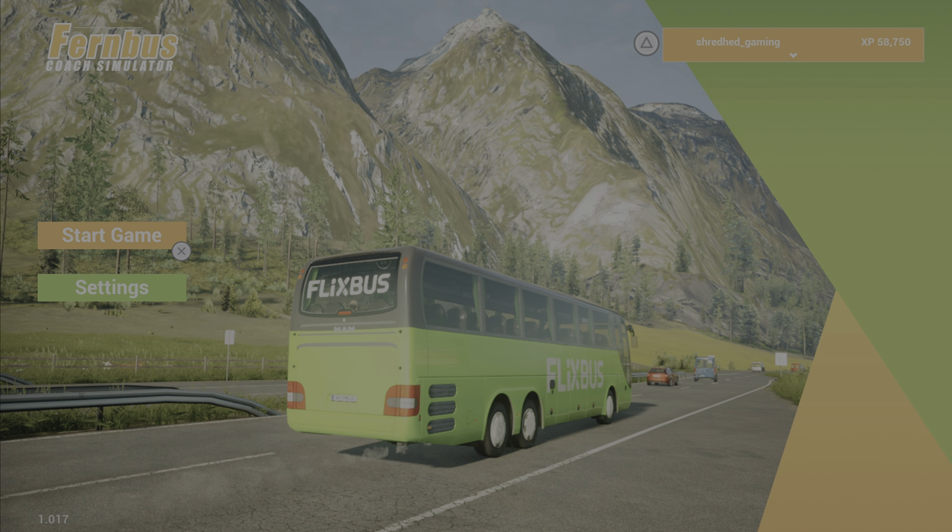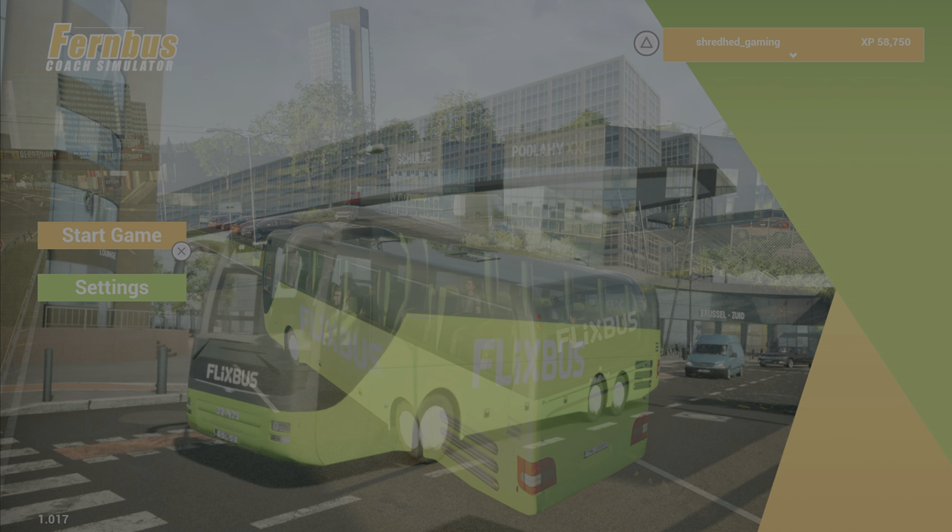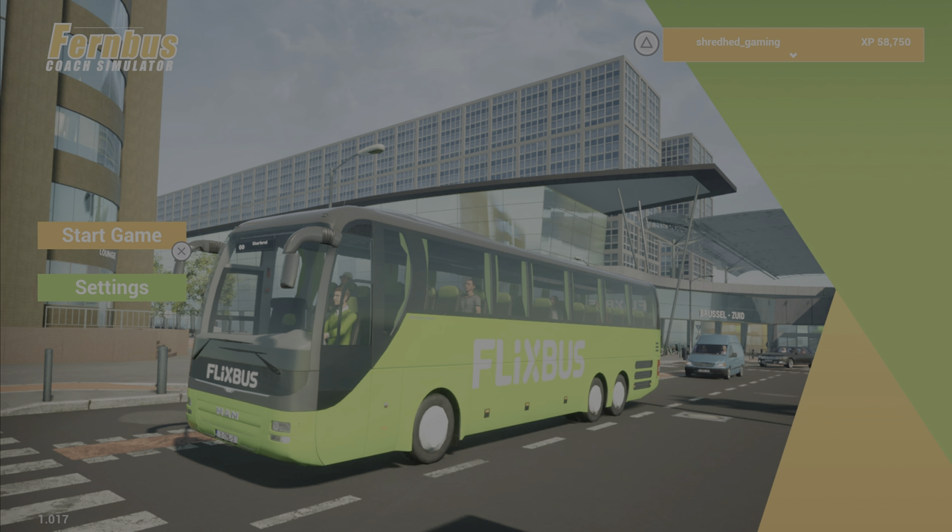Fixed an issue where the seat settings in buses of the CMC Top Class could not be accessed. Fixed an issue with the mirrors of buses that only had one option in the mirror settings — they would disappear after clicking and could not be re-enabled. Fixed an issue where the temperature in buses of the CMC Cover Class could not be adjusted. Fixed an issue where the interior lights of the CMC Cover Class cannot be turned on. Fixed an issue where the run style area was not visible on the map and stations could not be selected.